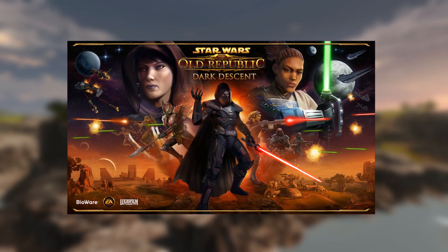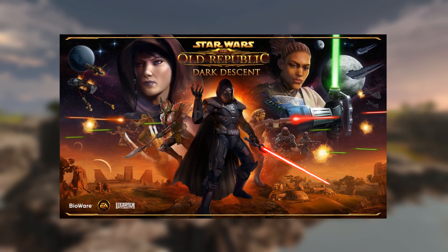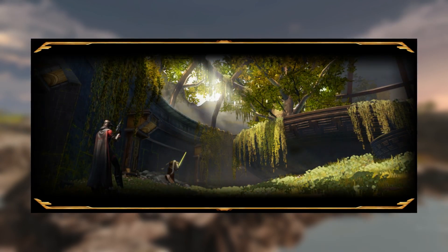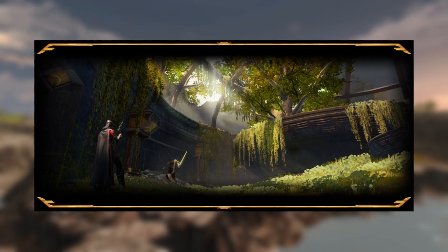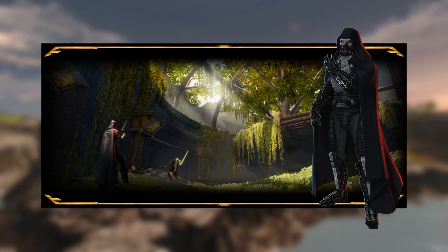With Star Wars The Old Republic Game Update 6.3, The Dark Descent, we have a new story flashpoint titled Secrets of the Enclave, in which we visit the ruins of the Jedi Enclave on Dantooine in the search of Darth Malgus.